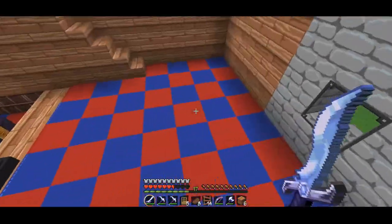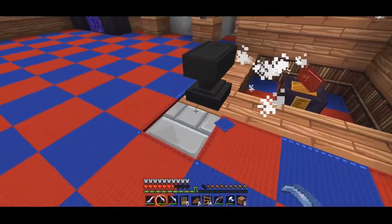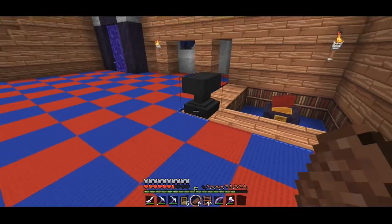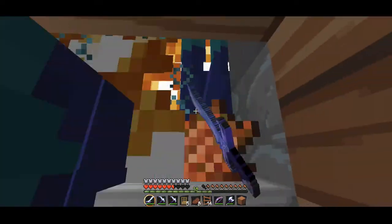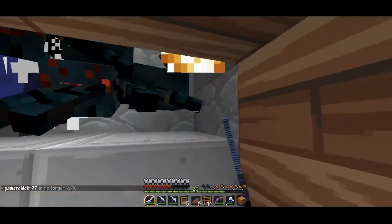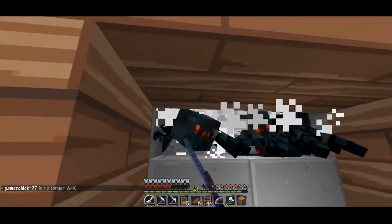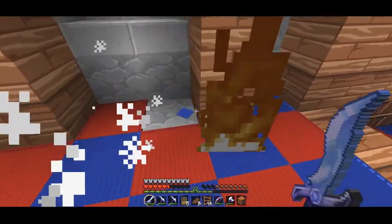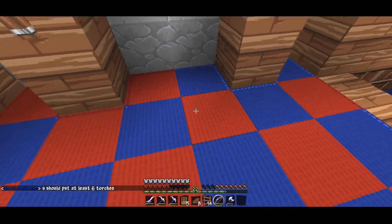Oh my gosh, I forgot about the cave spider spawner — I can't have the cave spiders in there, it's so inefficient. Oh I broke the carpet. Okay, back to fancy. Let's just kill these zombies since it's good XP and we're right here. There's so many spawning. I gotta figure out another cave spider spawner setup, but I might just try and sell this to a shop or something.